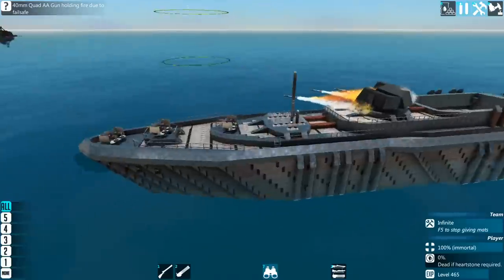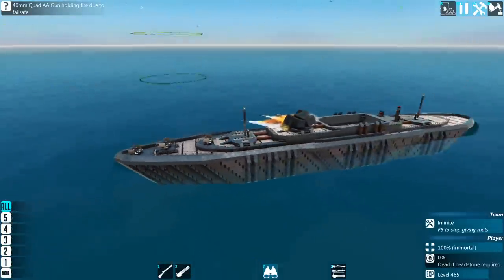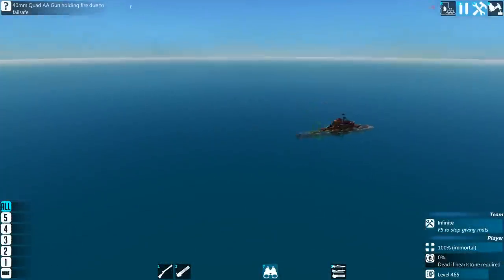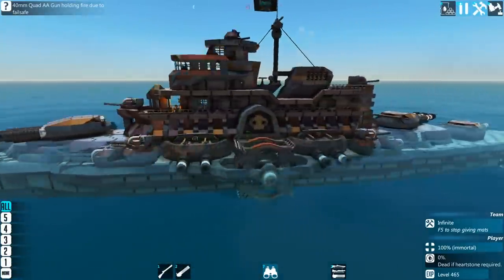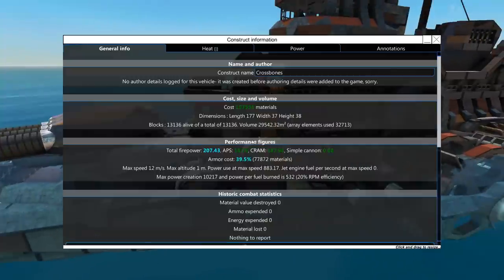The final stats are 190,000 resources and 14.5k volume. So it's actually not all that big but it is very expensive for its size. Over here we have the Crossbones, one of my all-time favourite designs - it's a truly fantastic design that can really destroy a lot of other early designs. It is fantastic, and this is at 197,000 materials.